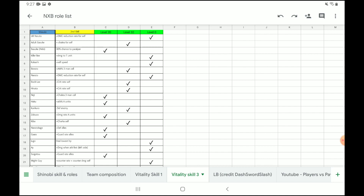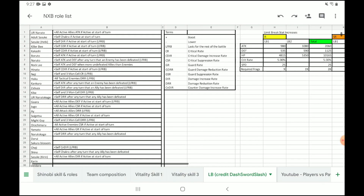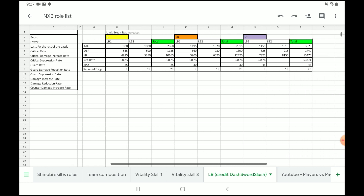That pretty much concludes the list. We do have a spreadsheet — shout out to DashSwordSlash for updating it. There's a link in the description and in Discord. It goes through everyone's list, tells you what the legends are, and explains how to get everyone's LB2s and what's required. Please use it — it's available to everybody. Hope you guys are upgrading those LB2s and enjoying the game. Bandai is taking steps in the right direction and it's refreshing to see the game growing. Have a wonderful day!